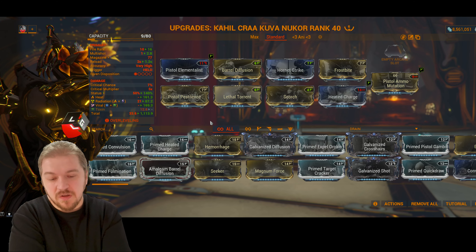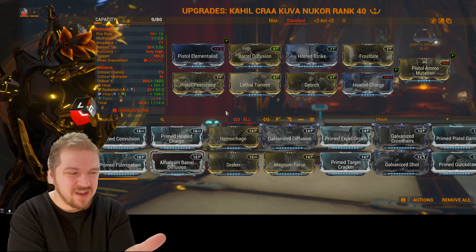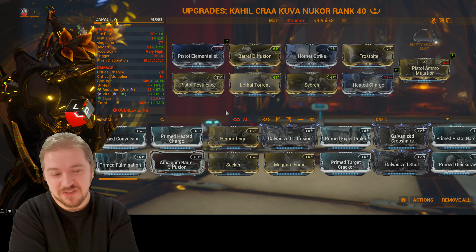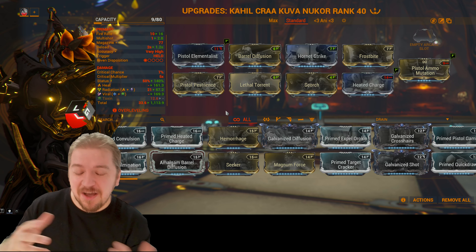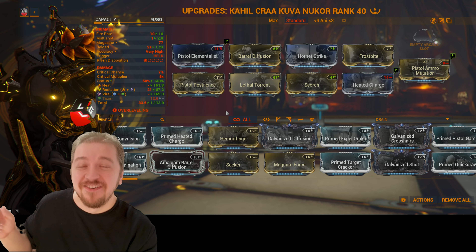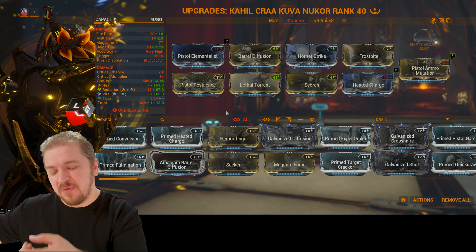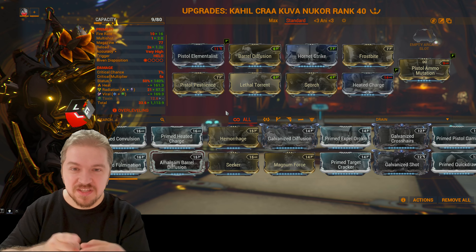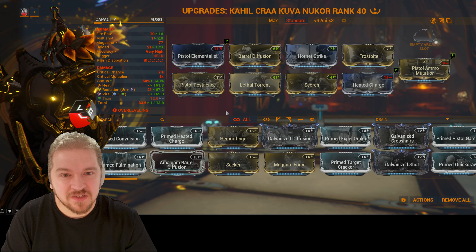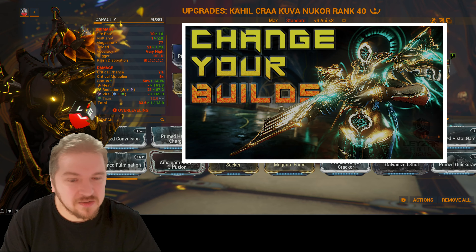What you need to understand is that when it comes to hitting what we used to recognize as the toughest faction, they're not necessarily the toughest anymore. They are no longer vulnerable to Corrosive contact damage. Nowadays the Orokin — formerly the Corrupted — are vulnerable to Viral damage as contact damage. So the roles have shifted: you used to prime with Viral from your Sentinel and deal Corrosive contact damage, but that has changed. I go into more detail about these changes in a linked video.